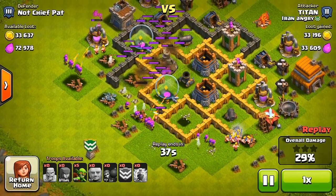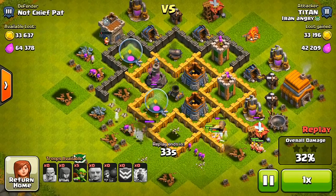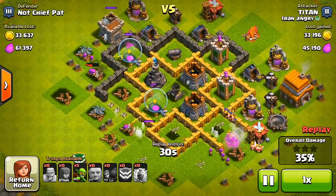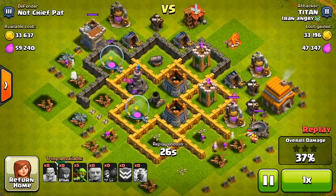He destroys most of my defenses, and you can see my mortar doing a lot of work against his archers. My Wizard Tower as well on the top left is destroying most of his infantry and protecting most of my resources.